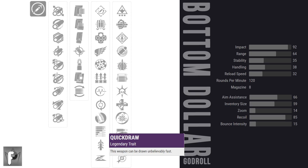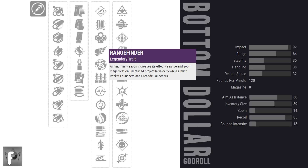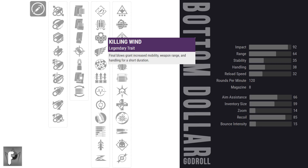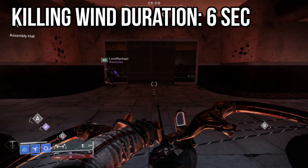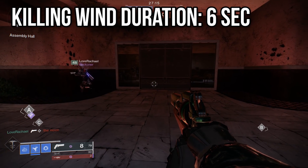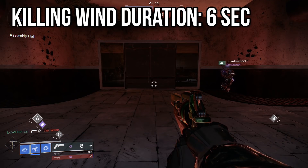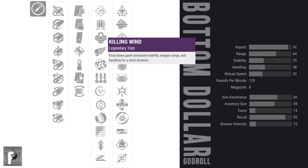Quickdraw is literally always good for any weapon. Rangefinder helps that damage drop-off point, which makes 120 RPMs really obnoxious from downtown. Killing Wind is always a favorite of mine — six second duration and you get better range, better handling, and better movement. Quicker movement means the enemy may have a harder time counter-shooting you, and the better range and handling is icing on the cake. Out of every perk in column 3, I probably rank Killing Wind, Surplus, and Rapid Hit as my top 3.